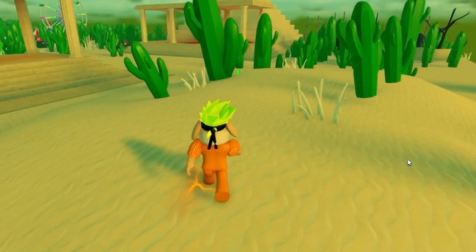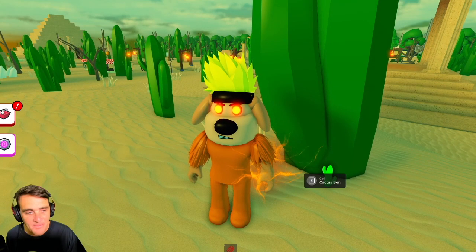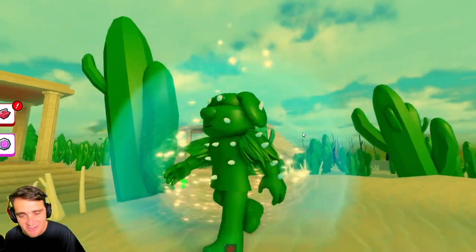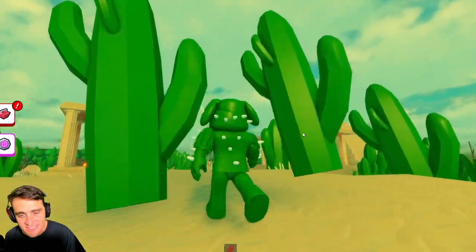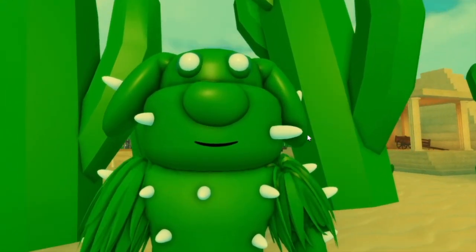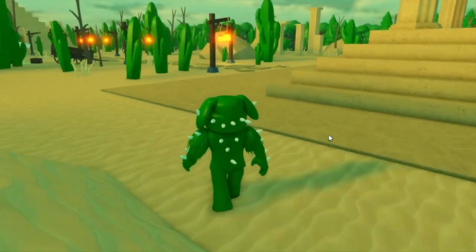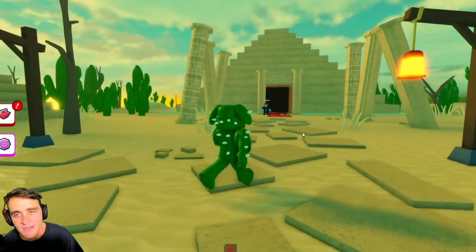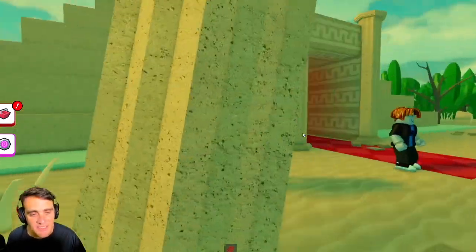Guys, wait — look over here. What is this? It's a little tiny baby cactus — this is Cactus Ben! It's a Ben that looks like a cactus. He's green and he's got the little prickly pricklies on him. If he stands right here you would think he's a cactus — he'd walk right into him thinking he's a cactus and he'd be like, 'Surprise! It's me! Cactus Ben!' Cactus Ben is definitely my favorite Ben. We gotta try to find — weren't we supposed to be going into a tomb or something to find a Pharaoh Ben?